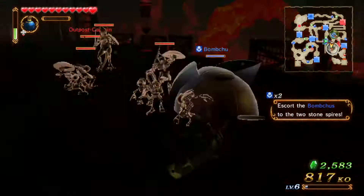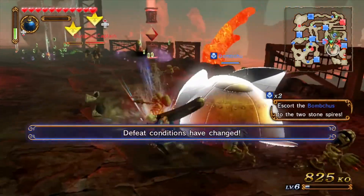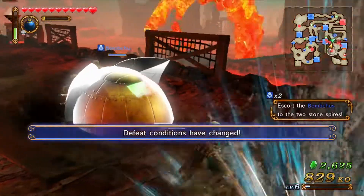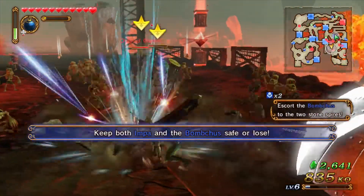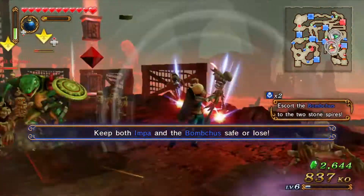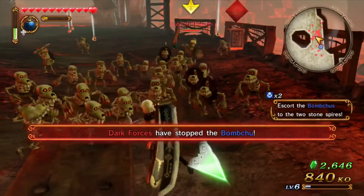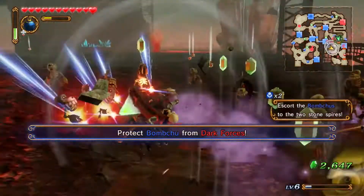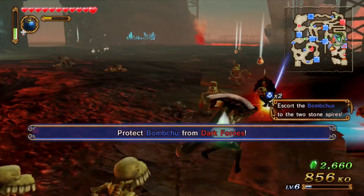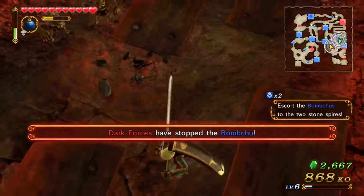Taking them all out — boom! I've protected our Bomb Chu. I see the Bomb Chu here — a captain's after it! Oh, Wizro! I'm on him. I'm staying with the Bomb Chu. There are two Bomb Chus — he's attacking the other one.